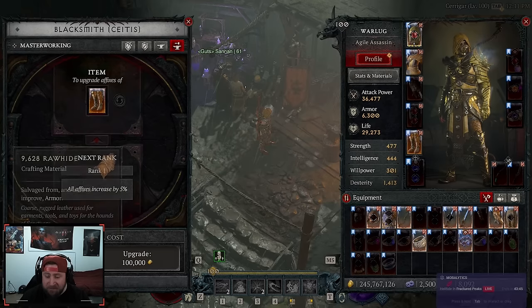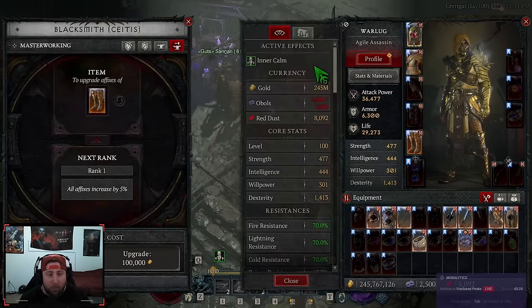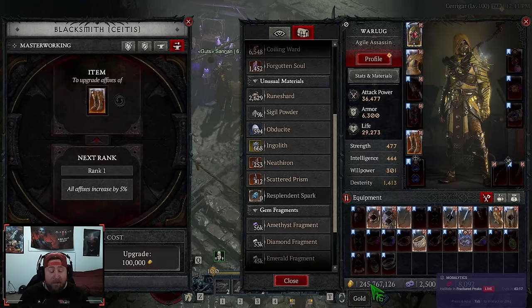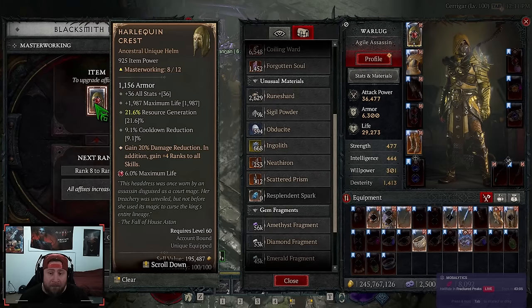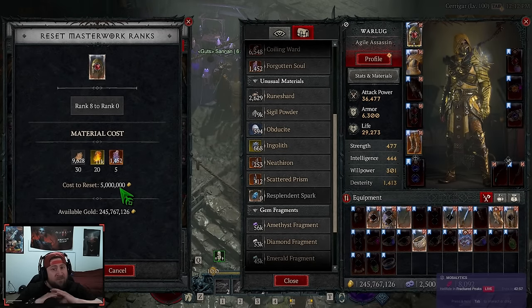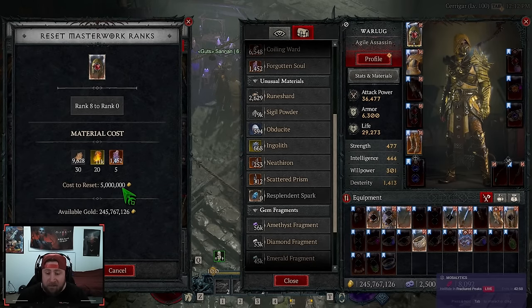The gold cost is significant: 750k to masterwork to level 4, 2.5 million to level 8, so you're already at 3.25 million per item just to reach level 8 — and that's before level 12. Gold goes quickly. I want to make sure you have plenty of these resources so that when you do have gold, leveling your gear is much more efficient. Importantly, resetting gear is also costly — if you don't want a particular masterwork bonus like double resource crits on your Shako, resetting from rank 8 to 0 costs 5 million gold plus resources, and that cost is the same regardless of what rank you're at.